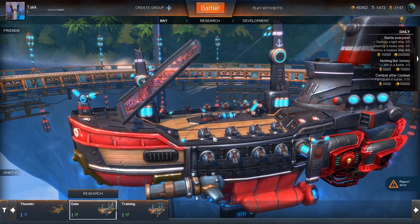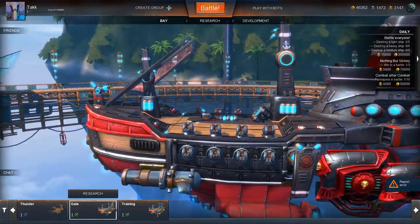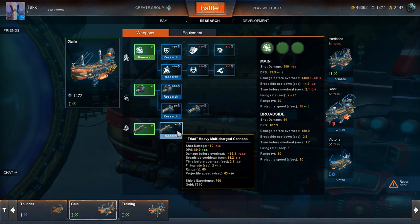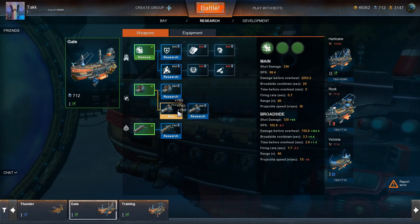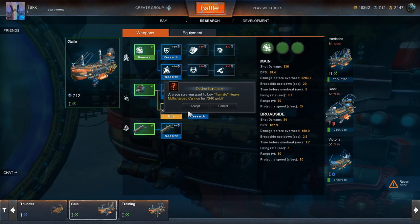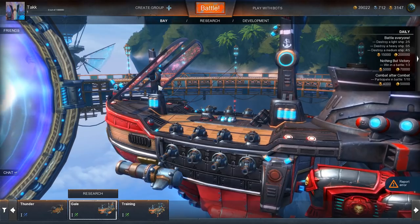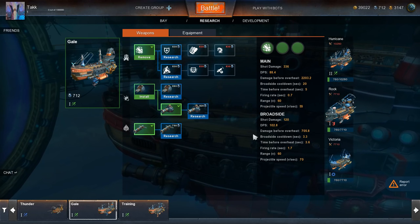Let's go back to the bay. These little ones are what I was shooting — at four. I think these are the ones shooting forward, and then we have our broadside multi-cannons. I'm assuming if I replace them it'll change. Let me research this — 760 experience needed. Let's research that and buy it for 7,300. We've installed those. We need 820 to research the next ones.